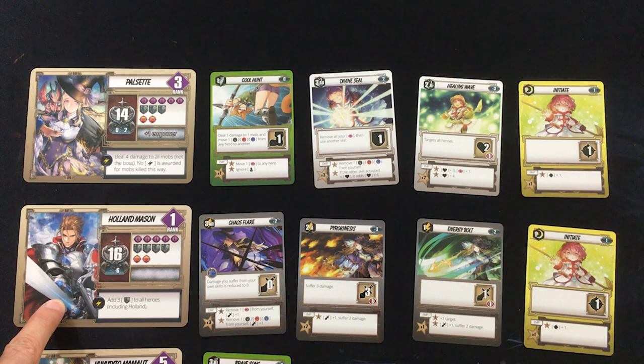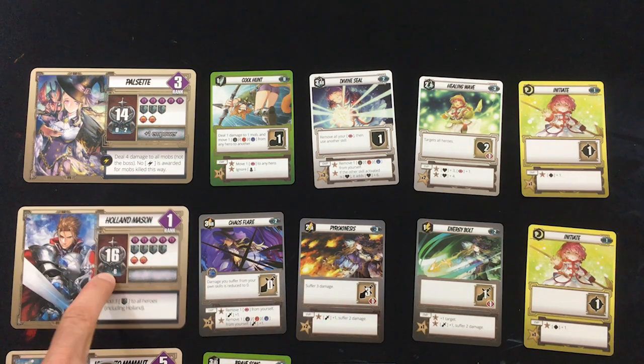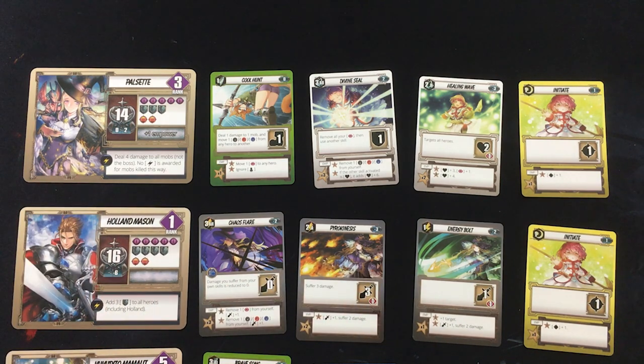Then Holland — as you can probably tell from his armor — is usually the group tank, but I've made him the sorcerer because his base health is way higher than Pulsette's. So he can handle the damage from doing that better.